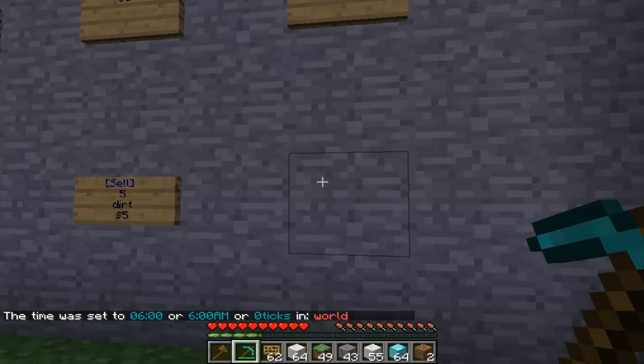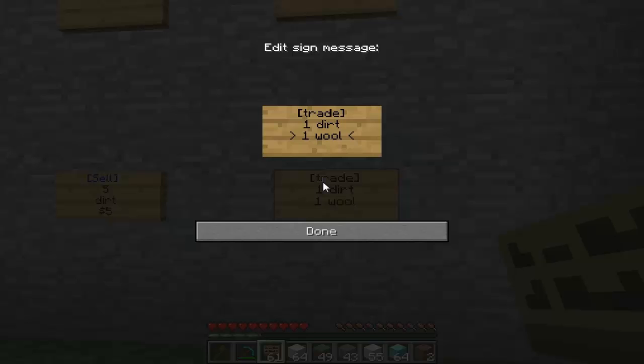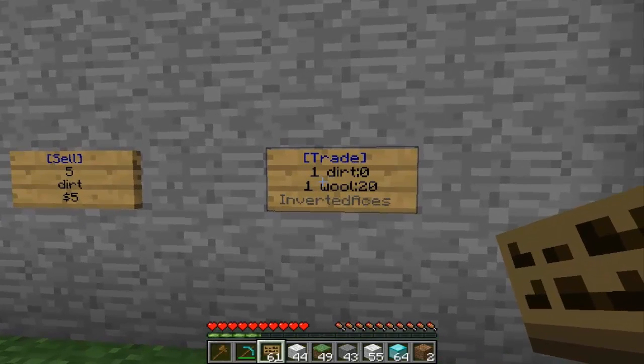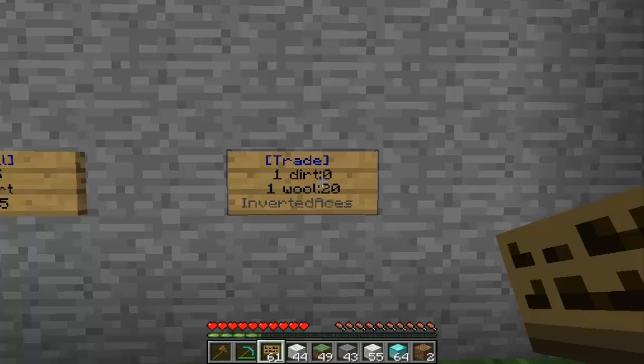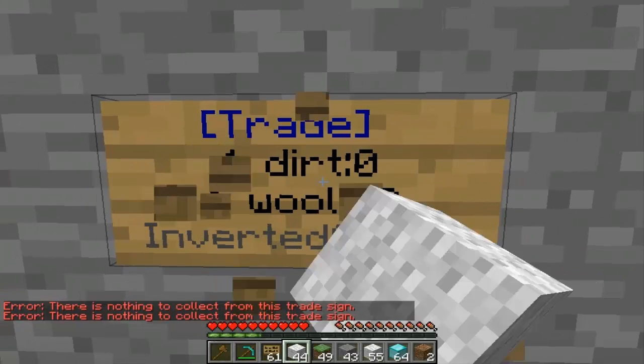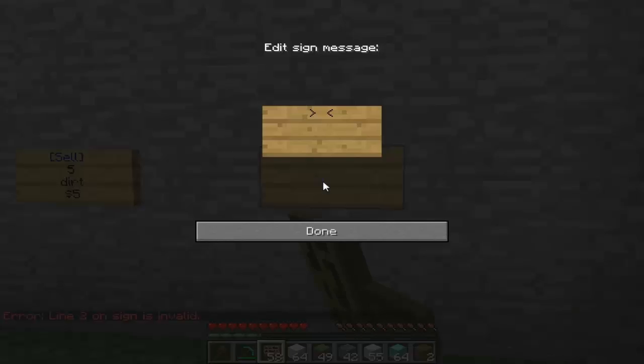The next trade sign is a basic item-for-item trade. Start with 'trade', type in what item you want — one dirt — then on the next line put what item you're offering in return, so one wool, with a colon and a maximum amount you want traded, for example twenty. Someone will trade one wool for one dirt, up to a maximum of twenty times. If you break the sign the wool goes back into your inventory.